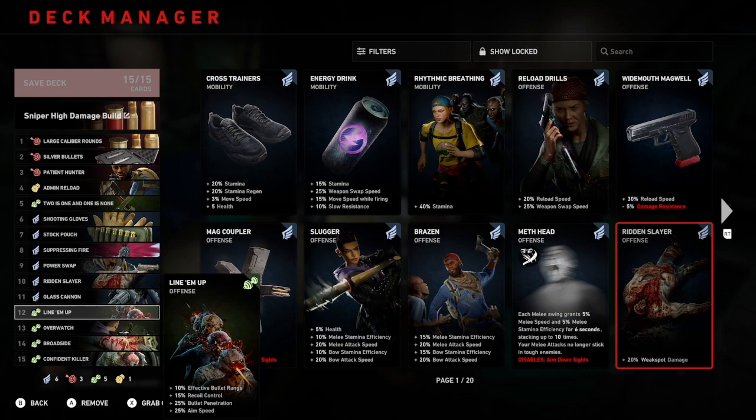Number 13: overwatch. Any kill from greater than 15 meters grants 5 temporary health to teammates within 15 meters of the target. So even though it's just temporary health, if there are ridden in the distance that are not really a threat, still shoot them. Any temporary health to give to your teammates is better than none. If you're in a bit of a sticky situation, this is a good way to get yourself some health before the heat of the moment and to get ready for the next wave.